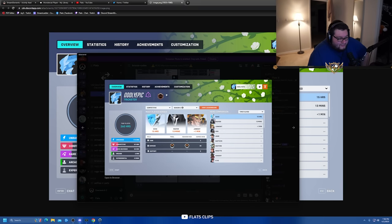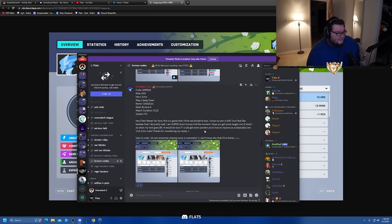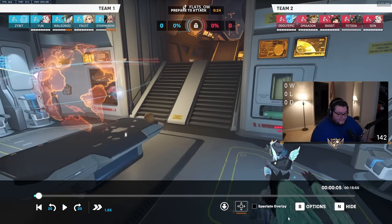That's your level border — you were level 23 in Overwatch 1, that's what it means. An Echo one-trick in Bronze is wild to me.